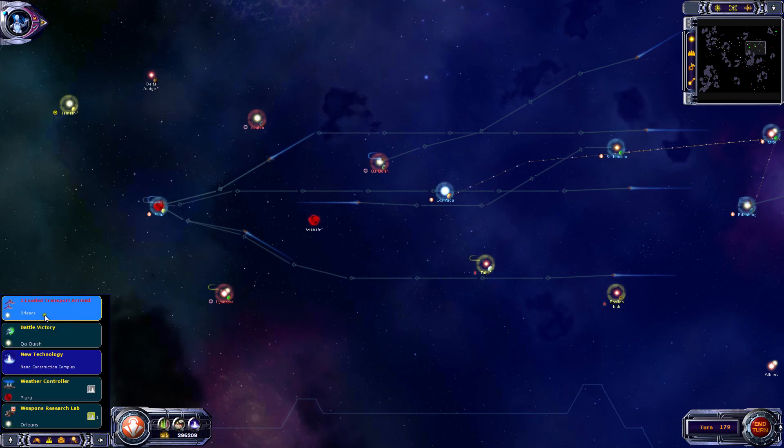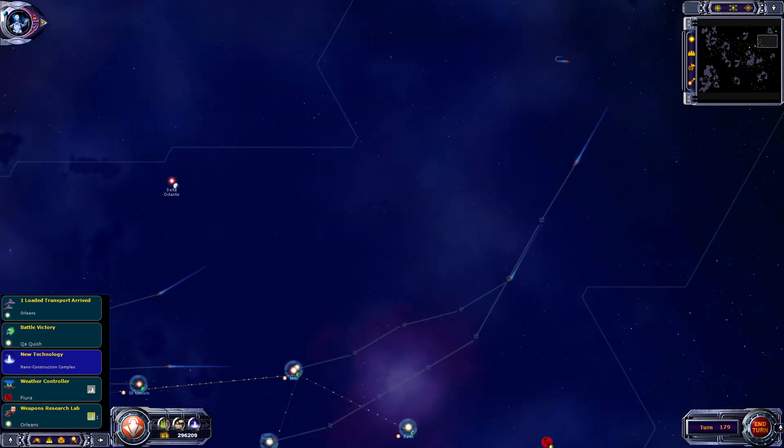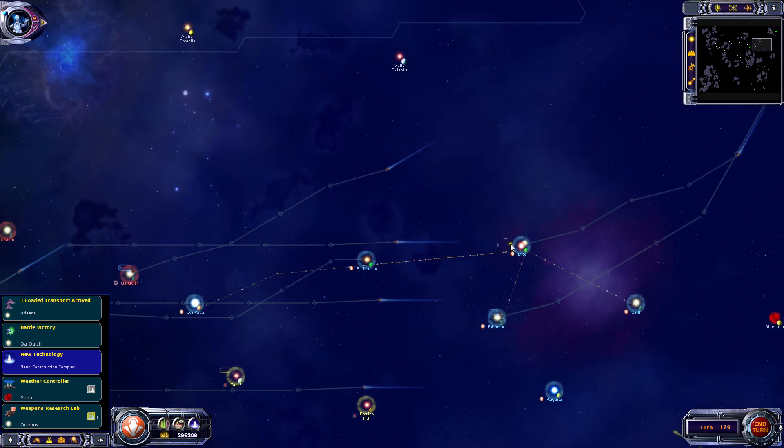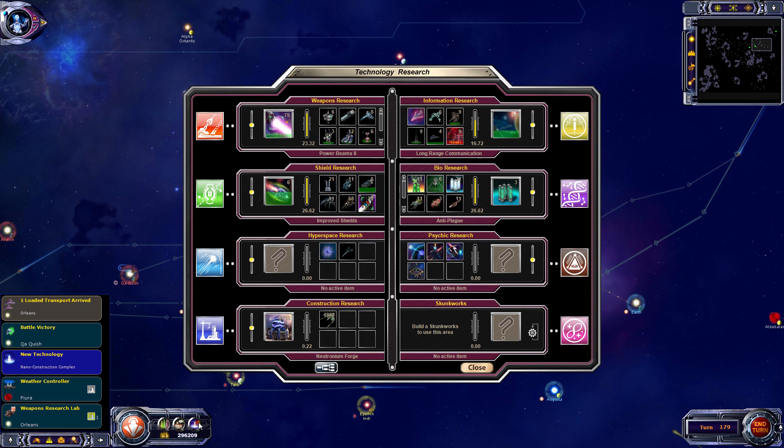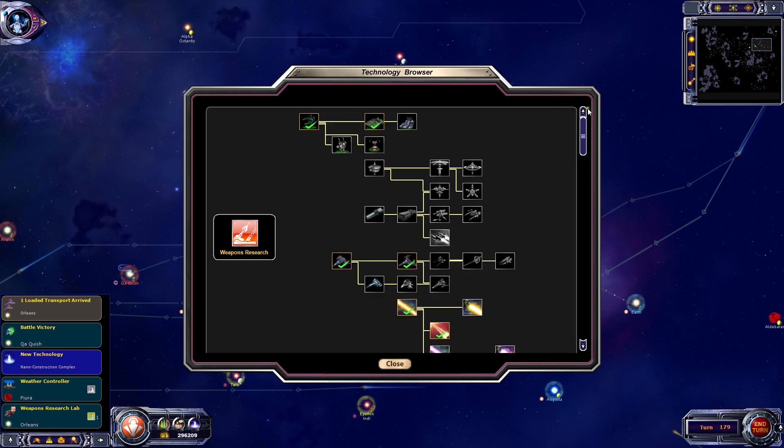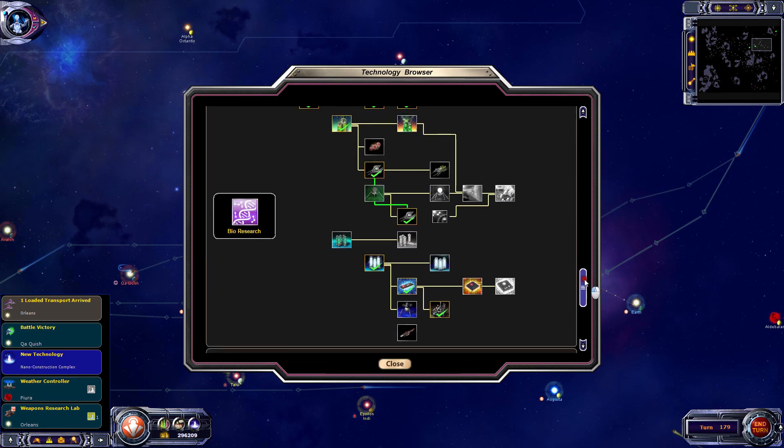Orleans is done - let's go to probably Edenburg. Nanoconstruction complex is done - awesome! Let's get some better biological agents. Agent Grey, Agent White, Plague Winger - that's just a faster ship. Giant Spore is a one-use ship. Could do Smart Plague - more virulent form of Xenoplague. I think Agent Grey will be in order because it's going to be a pretty fast tech.